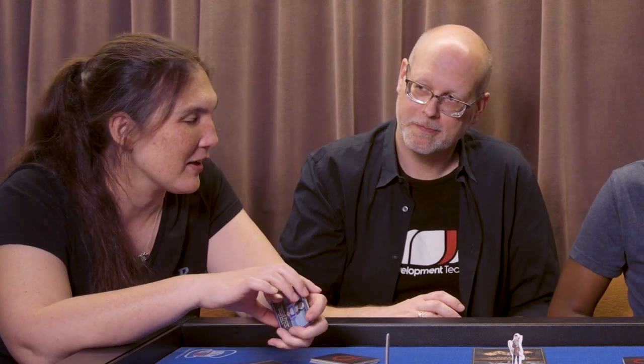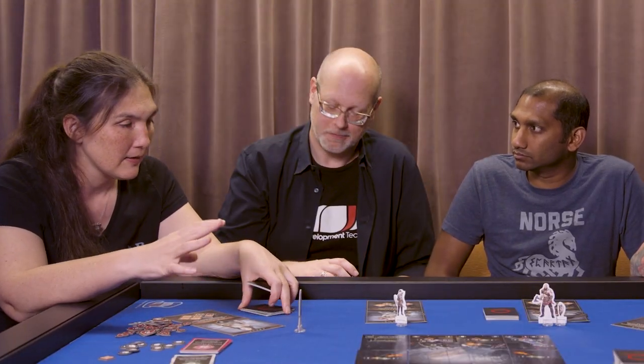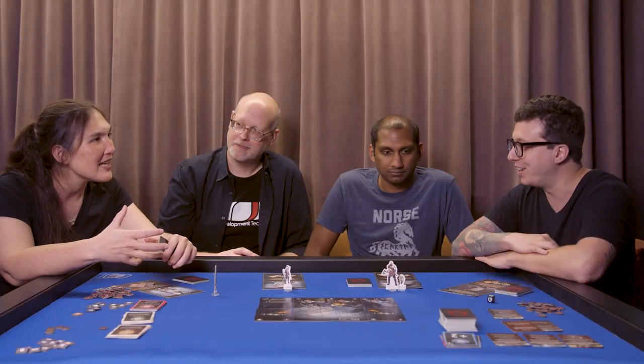Mimir actually did end up playing a role in combat for us in the video game because our camera is in so tight. It was a big challenge early on — we have enemies coming from all directions, and for the player to know that an attack was coming was really key. We put it in the UI, but a lot of people don't like it in the heat of the moment. So having Mimir say 'behind you' really added a layer to that — he's always got your back.